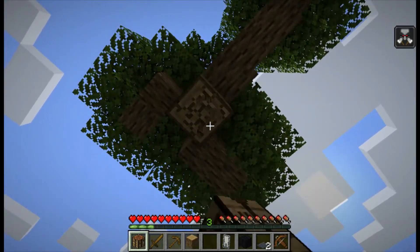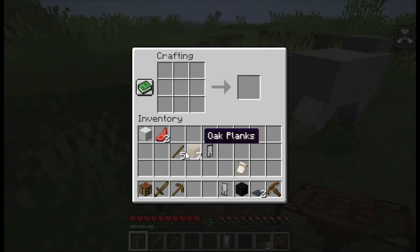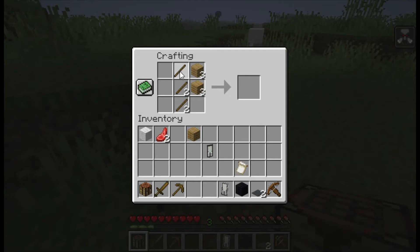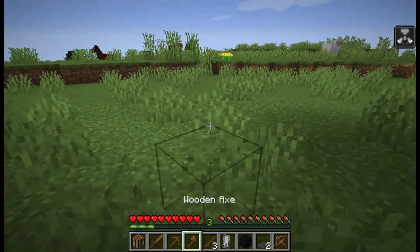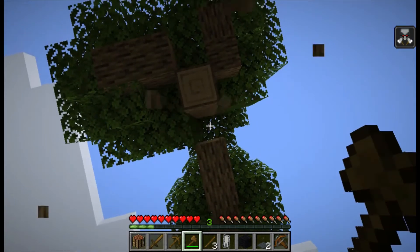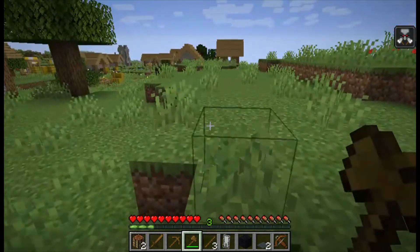I only need a shovel if I'm gonna get dirt or snow, but there are no mountains here for snow, so I don't need one. I'm gonna make an axe now. Oh no, I got five sticks, I don't need five. I kind of don't know how to make an axe, I keep forgetting. Okay, I figured it out. I have all my stuff now — I'm gonna get more wood. I didn't even need that.